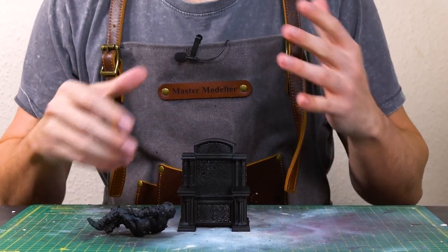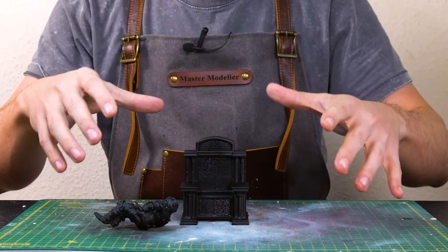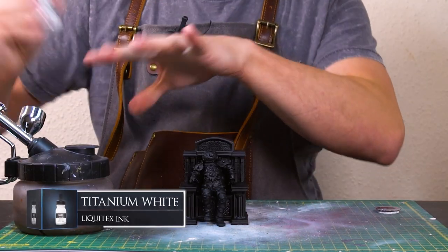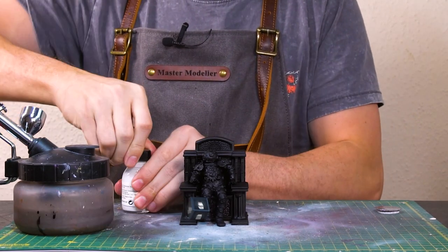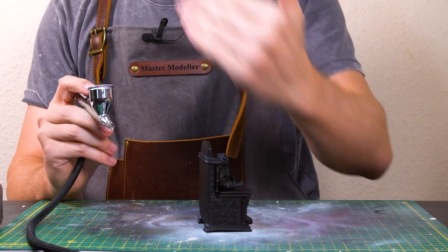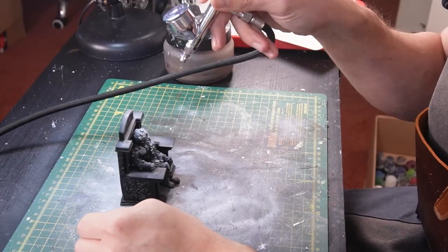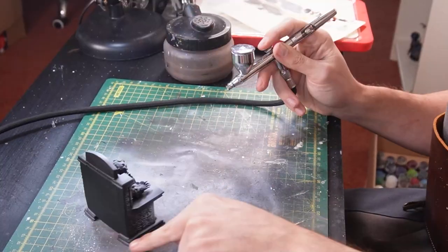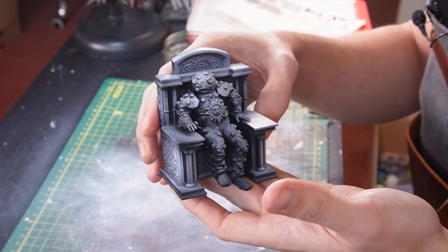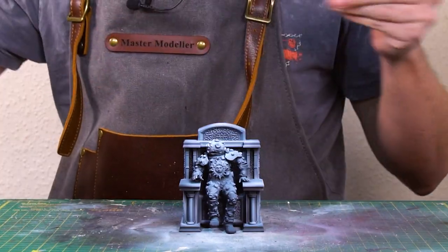I think the best thing to do will be for us to zenith or highlight him sat on the chair, so that we can get our nice light source going over the top of both of these parts. Nice and simple — got my airbrush, got some white ink here. As I've done many, many times before, I'm going to have the light source come in at that angle, coming down. There we are — there's our zenithal highlight job. Looks quite cool. I really like how it looks when you get a good highlight done.